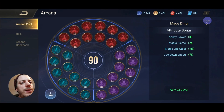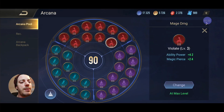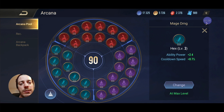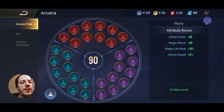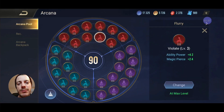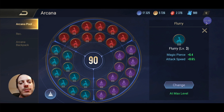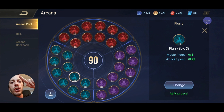Coming to the arcana build, I've got something prepared. I'm using the mage damage build which is Violate 10 times, Devour 10 times, and normally Hex 10 times for cooldown speed. But I've prepared something special for this video: 10 times Violate, 10 times Devour, and 10 times Flurry for the magic pierce — and some attack speed which is irrelevant, but I want that magic pierce. I haven't tried it in this video but I advise you to try this to get magic pierce over 200.